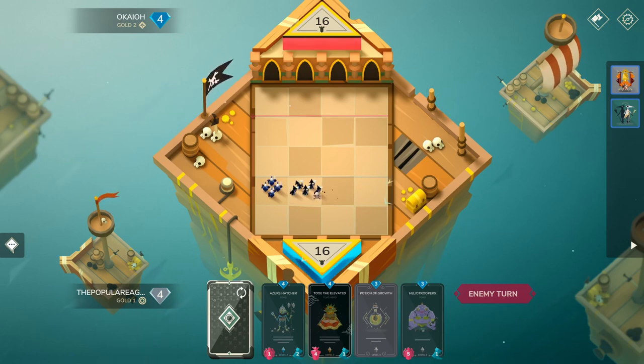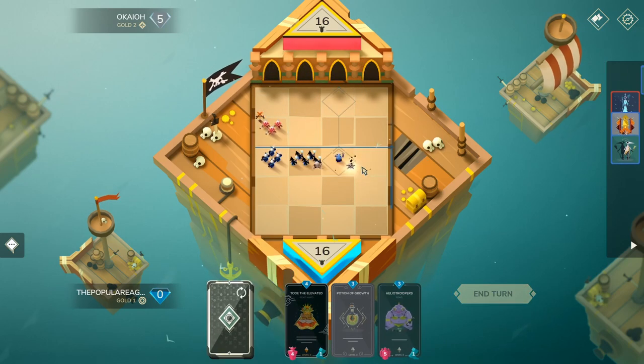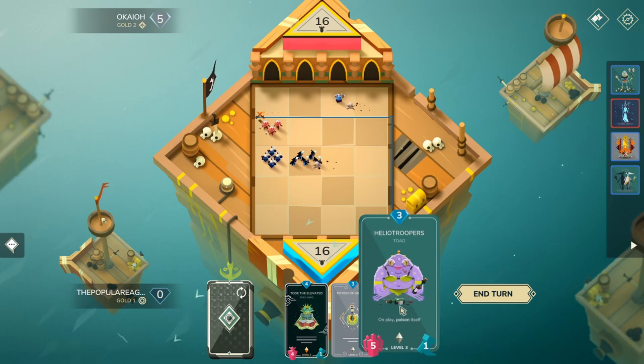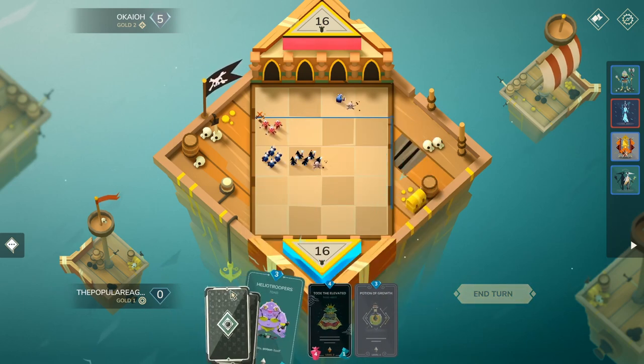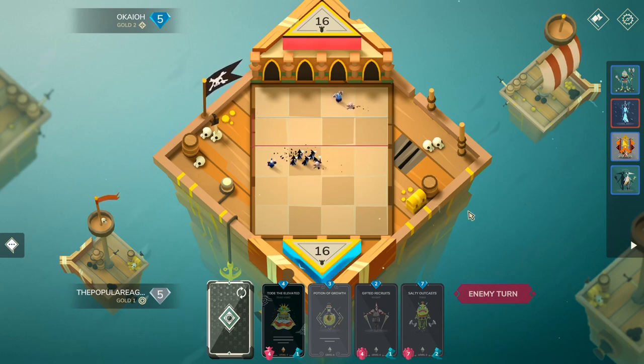One other thing to mention — cat reveal at 2,500 subs. But besides that, Reckless talked about how card counting is pretty important. You need to know exactly where your cycle is in order to properly figure out where your Lethals are going to end up. Lethals are just killing abilities or killing cards — for me, those would be Salty Outcasts and maybe Cordia, depending on what you want to count. Be aware of the cards that are cycling in and out of your deck.